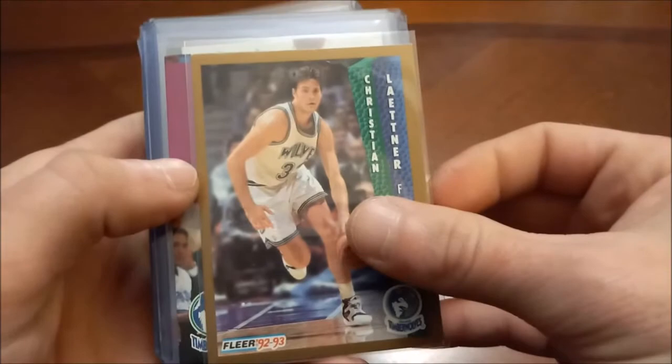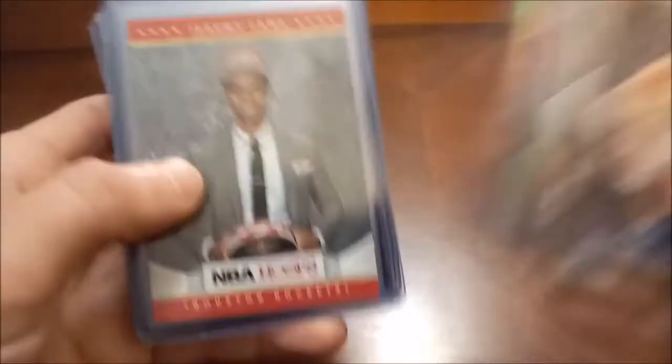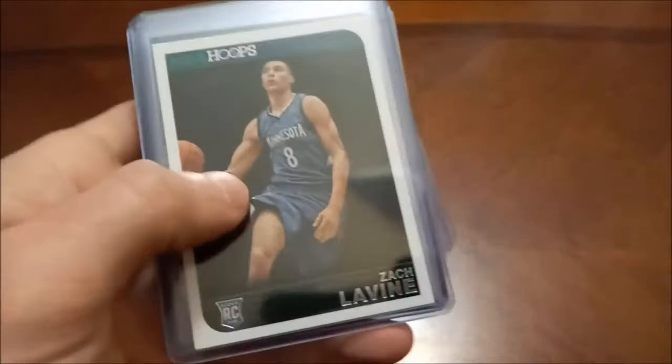Christian Laettner — another former All-Star, there's his SP out of Skybox SP First Class. Raef LaFrentz — former All-Star, and then Rookie Encore. Jeremy Lamb's rookie card — that's 2012-13 Hoops. Dan Lang — I've got two of his autos, that one's out of 650 and this one not numbered at all, I think this came out of a repack box. Zach LaVine Hoops rookie card. Caris LeVert — another nice one there, there's his Threads.